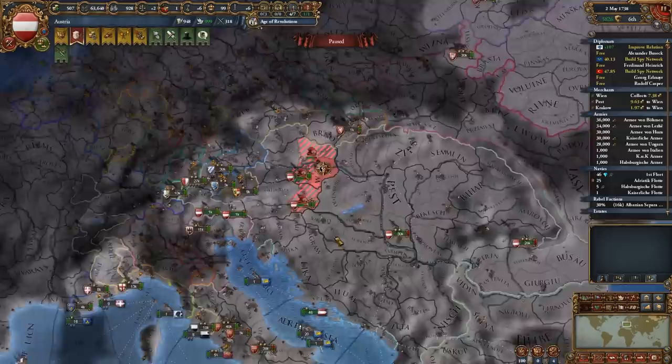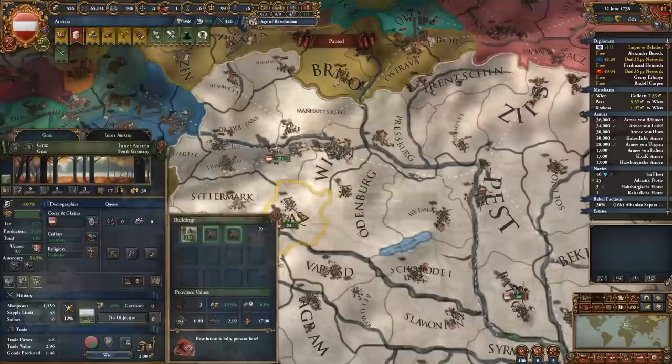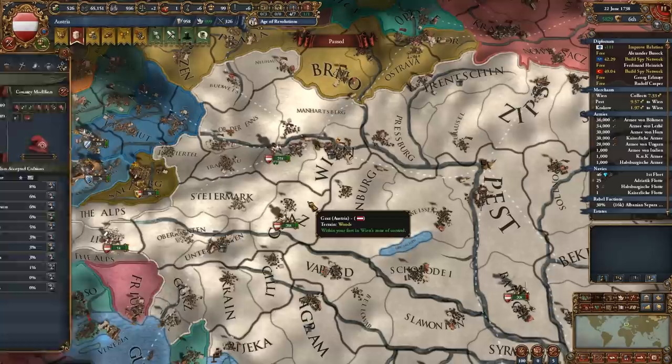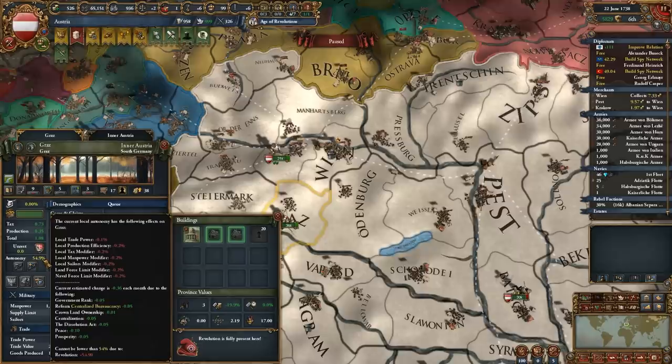So what happens when the revolution spreads to a province? Once the revolution is fully present, it increases the local minimum autonomy of that province. This minimum autonomy is based on how much absolutism that nation has. Here we see the province has a minimum autonomy of 54.9% because we have 109 absolutism. So the more absolutism we have, the more autonomous the revolutionary province will be, which makes sense.